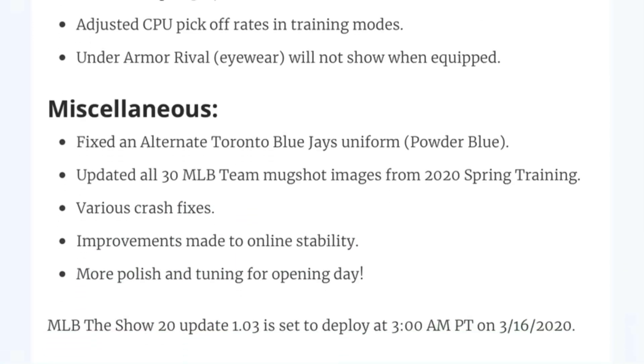We'll go down to Miscellaneous. They fixed an alternate Toronto Blue Jays uniform — Powder Blue — I guess it wasn't working right. They updated all 30 MLB team mugshot images from 2020 Spring Training. So what that means is, if a player didn't have an image before on their card, they will now, from 2020 Spring Training, which is pretty impressive considering it was cut two weeks short. Various crash fixes is always good. Improvements made to online stability, also always good. Although I feel like the servers have been pretty good this year, actually, especially for launch.